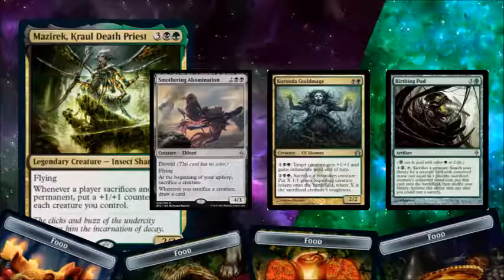And if I'm busy sacrificing creatures, I might as well have Smothering Abomination in play, which lets me draw a card whenever I sacrifice a creature. Krizota Guildmage lets you sacrifice a creature to gain its power in 1/1 Saprolings. So once things have had a chance to build up, you wind up with a whole bunch of little dudes in play. And then you have Birthing Paws, so you can slowly upcycle some of your cards that just aren't doing as much for you anymore.